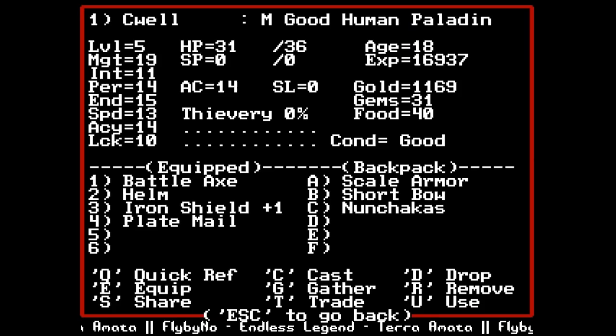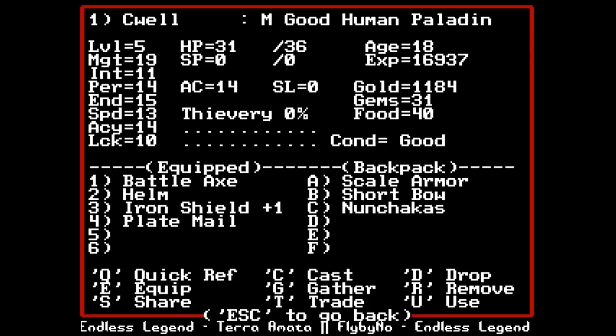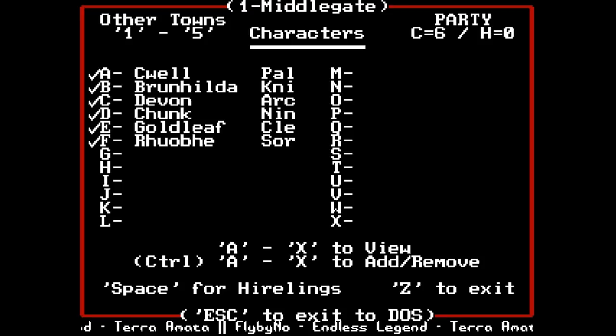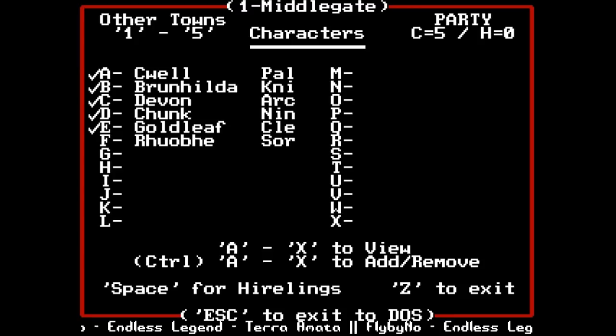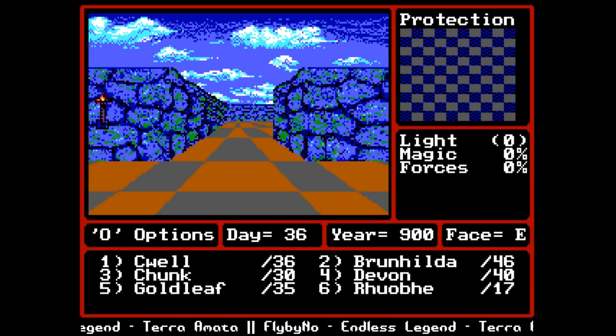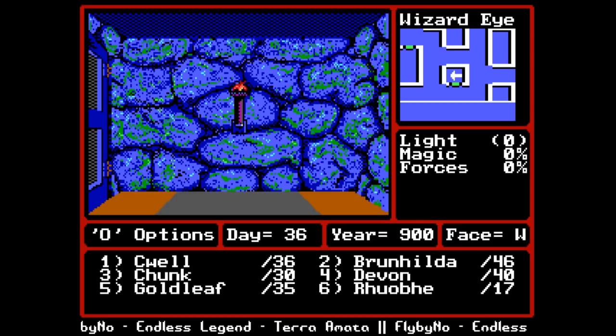Rove needs ranged spells too. Going to grab some food - we have plenty of money, 7,000 gold, so we're not going to bump into any problems. I want to reorganize my party. Let's try: Brunhilda, Chunk, Devon, Goldleaf, Rove. I want Devon in the back. We're going to the poor man's portal - Sansvar, 10 gold pieces.